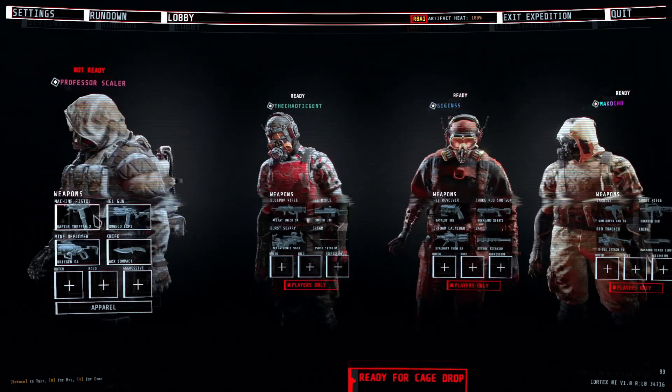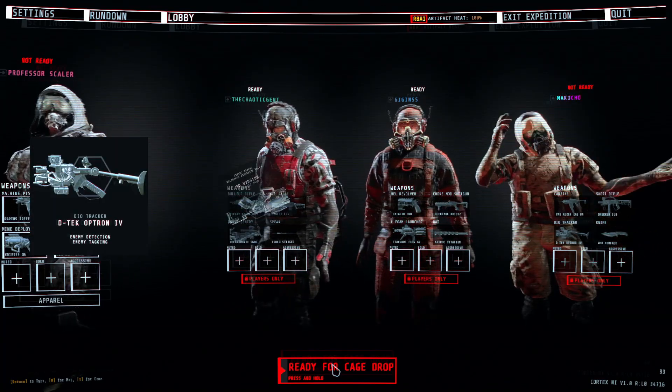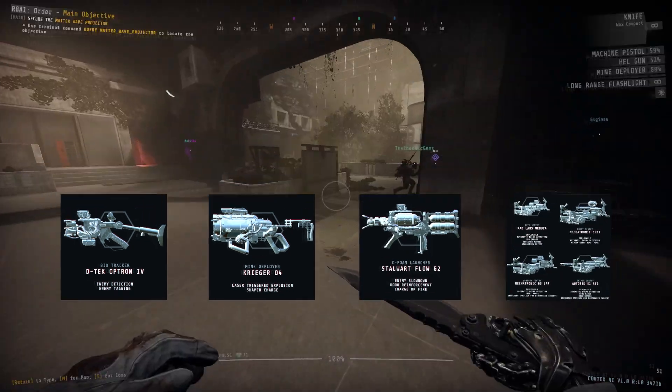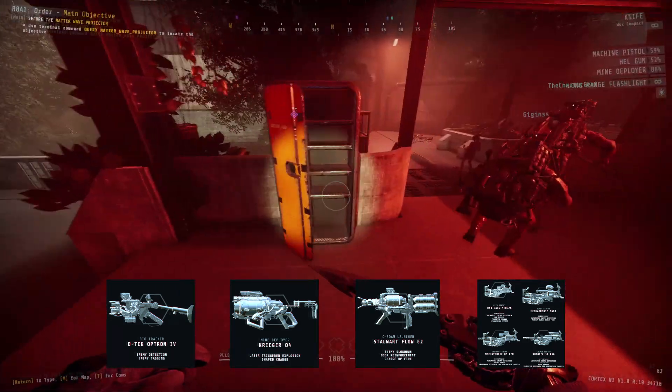Just like always, we're going to be starting off with your loadout, and since it is the first level of the rundown, we're just going to be going with the old Reliable: Bio Tracker, Mind Deployer, Seafoam Launcher, and then any sentry of your choice. No real rhyme or reason to this loadout — it's just a classic one I always like to take in whenever I go into a level for the very first time.